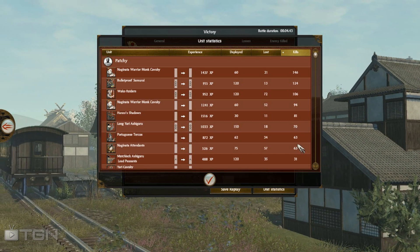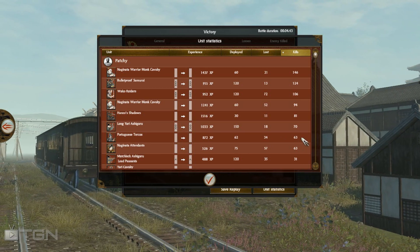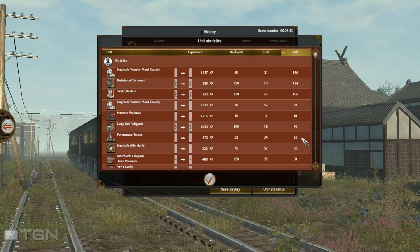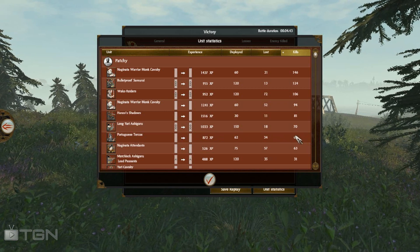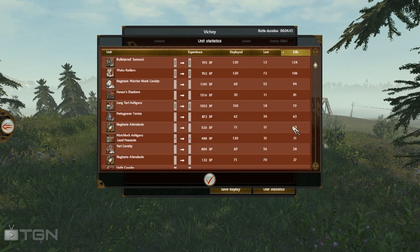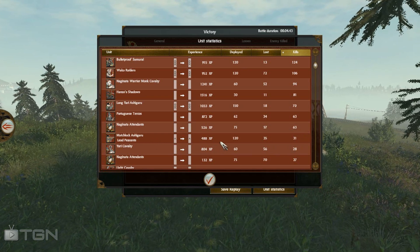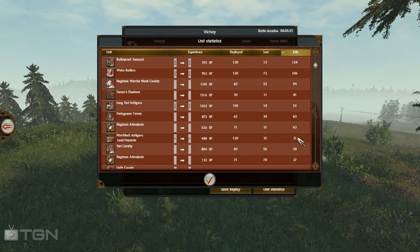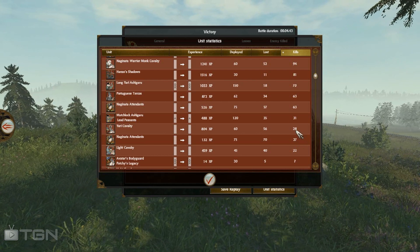Long Yari — very cost effective. Portuguese Terços: 63 kills even though they took two cav charges. That choke point uphill factor greatly nerfs a cav charge even into a weak unit like matchlocks. Their armor and melee attack let them just sit there and slay light cav — and that wasn't even a full unit of Terços. Nagi attendants surprised me — they got a lot of kills for a unit that was just a meat shield. Matchlock Ashigaru: 31 kills, considering I completely missed micro there. My Yari Cav had to be wasted holding up an enemy spear unit.